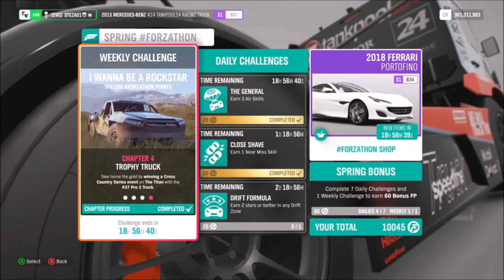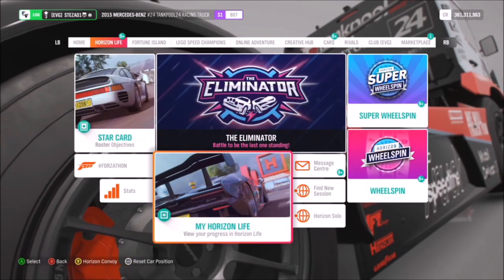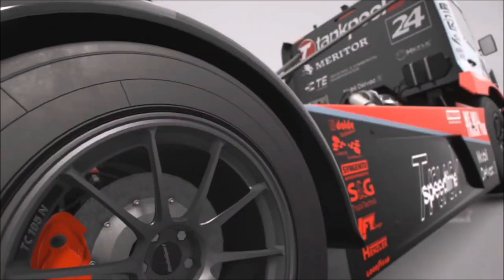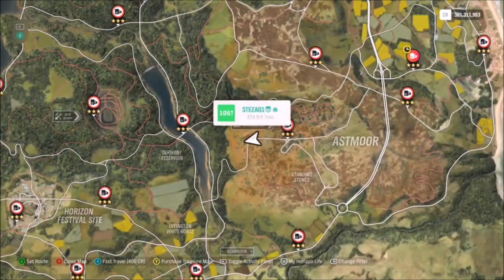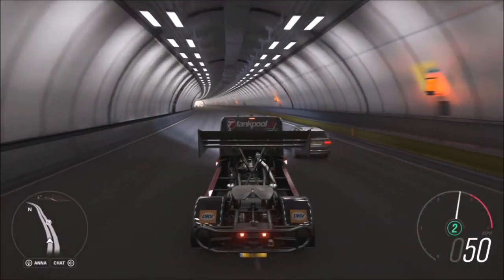For the final challenge it just wants you to earn 10 trade-in paint skills. First, I'd recommend heading into Horizon Solo because there are more AI cars driving around the map, and then head over to the motorway as there is a denser population of AI cars there.